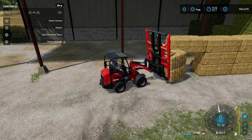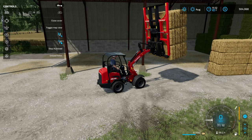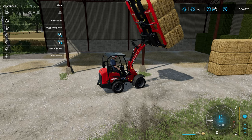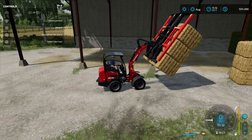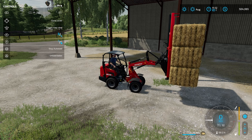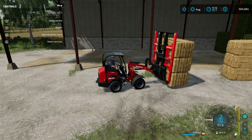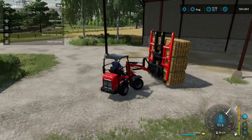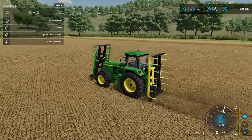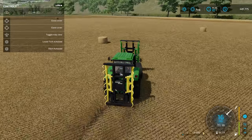I'm going to lower it down, start the autoload, and go up and see how many of these we can actually pick up. If you remember from the beginning of the video, this thing was not handling even one bale very easily. Now it's super easy — because once you autoload the bales, they lose their weight. If you unload them they absolutely have their weight again, but while they're in autoload status they don't weigh anything. So you can use some incredibly small equipment to move your bales around the farm.